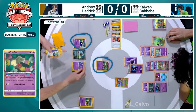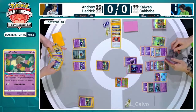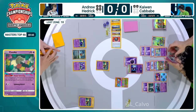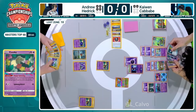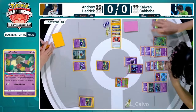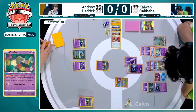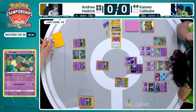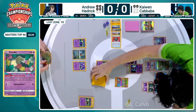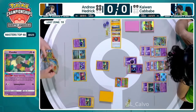Kaiwen could transfer enough damage counters and knock out the active to win this game. It's Kaiwen's to lose at this point - I can't see how Hedrick is going to make a comeback. We've brought it all the way down to this point - two prize cards left for Kaiwen to take to win this first game in our Masters Top Four featured match. Andrew Hedrick starting off the turn and yeah, it's looking grim, but you gotta play it out completely.